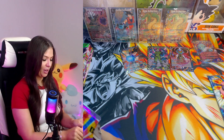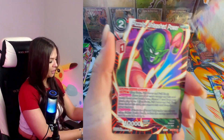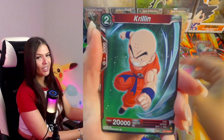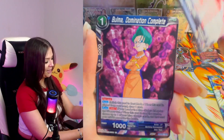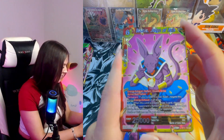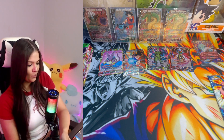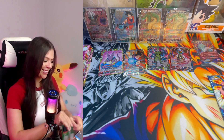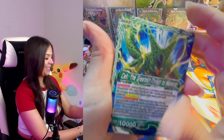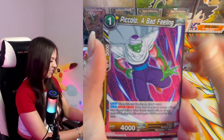Look at us — we're on the other side now. Nothing yet, but this is the last box on the top layer so there could be something. Oh, Beerus — you're so cute! I love that card so much, I might get it graded. Beerus is such a badass, and the fact that he likes sweets is just funny — a destroyer that eats sweets. Genius, I just love that.